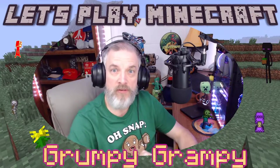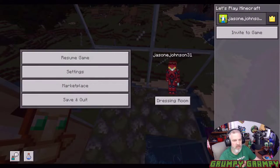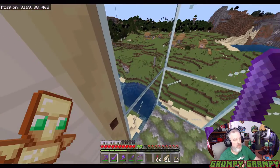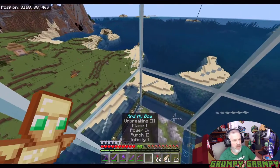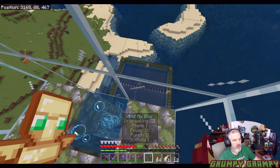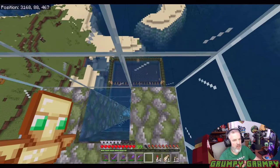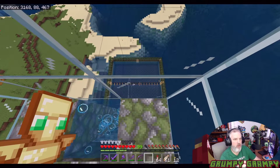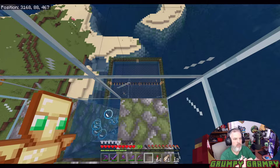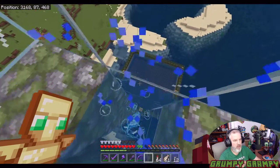Hello and welcome to another episode of Let's Play Minecraft with Grumpy Grampy. We're gonna do some updates on stuff I've built. I finished my AFK platform - I'm about 20 blocks above, and the fish spawn mechanics are 24 to 64 radius. You can see they're going like gangbusters down there.